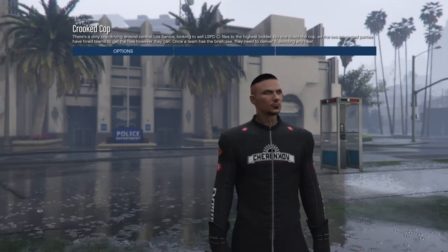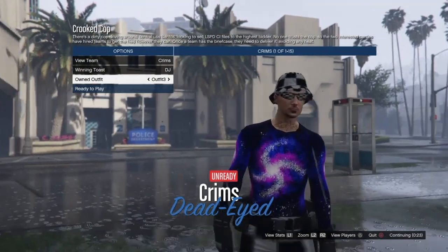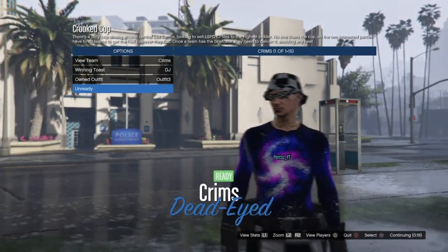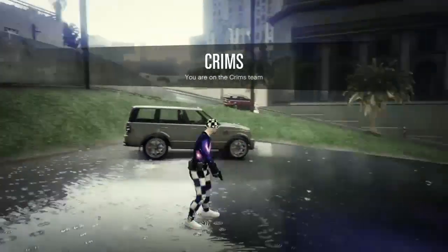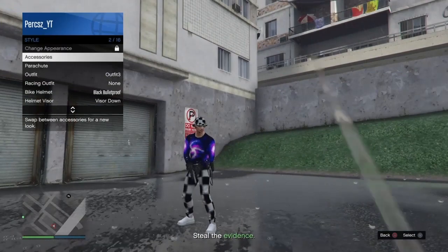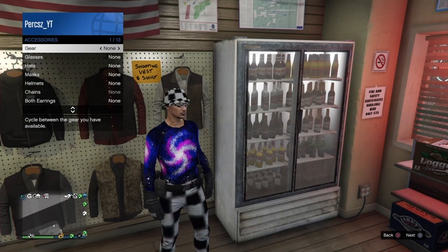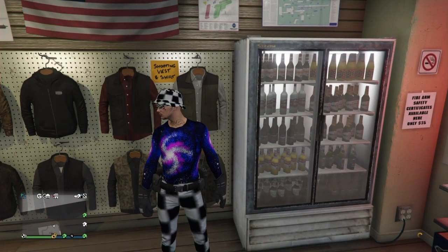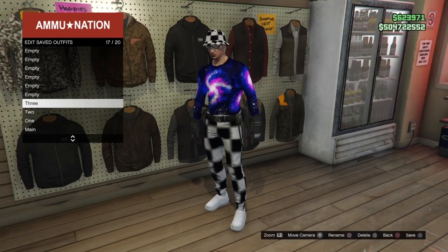Once you load into the mission, press right on the D-pad twice on your own outfit, and you should see the galaxy outfit with the cot belt, black racing gloves, checkerboard hat and glasses, and checkerboard trousers. Ready up and wait until everyone loads into the mission. Once in, bring up the interaction menu, go to Style, Accessories, and equip an earpiece — make sure you don't equip a rebreather, because that will remove the checkerboard glasses. Quit the job via phone, load back in, run to the ammunition store, take off the earpiece, and save in slot 17. Delete the two components so they don't get in the way of the last modded outfit.